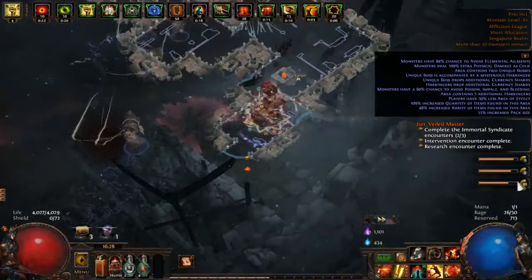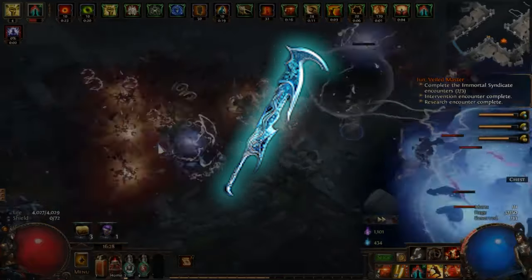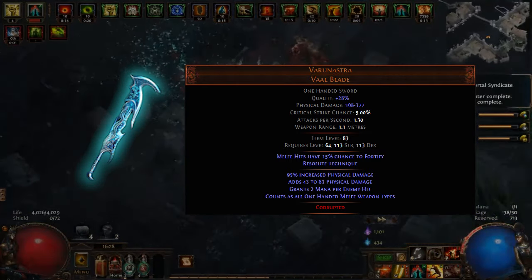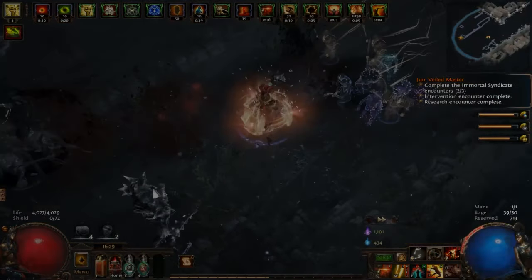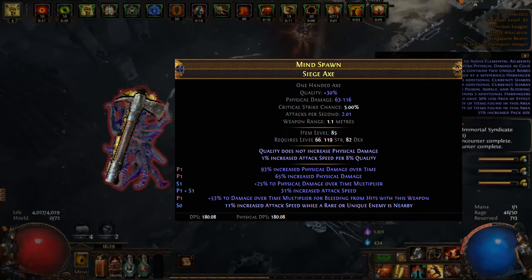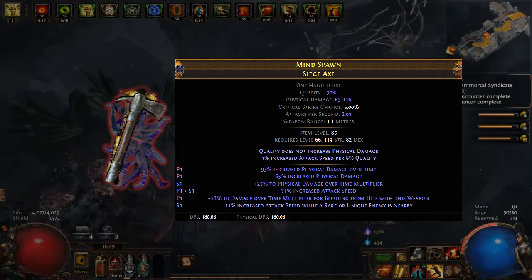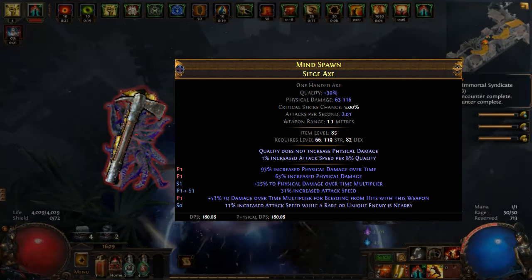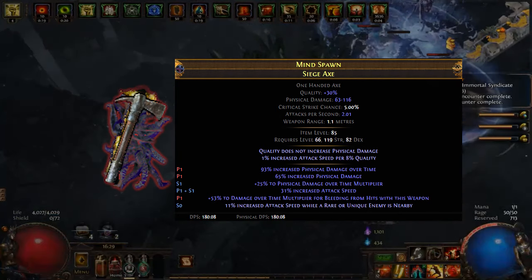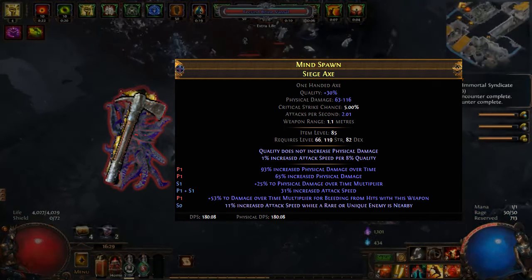Let's begin by discussing our arsenal. In our main hand, we've equipped Varunastra — a sword that counts as all one-handed melee weapon types, benefiting from modifiers for all one-handed weapons. It is double-corrupted with Resolute Technique and Chance to Fortify implicits, providing a 100% hit chance and a means to fortify ourselves. In the offhand, we've equipped an Elder and Warlord-influenced Siege Axe, boasting the highest base attack speed among axes. Its prefixes include physical damage over time multiplier for bleeding (Elder mod), increased physical damage over time, and 4% increased attack speed (Warlord's mods). Suffixes include 27% increased attack speed, unveiled physical damage over time multiplier, and crafted increased attack speed when near a unique or rare enemy. Additionally, the axe is enchanted with 1% increased attack speed per 8% quality from the harvest bench.